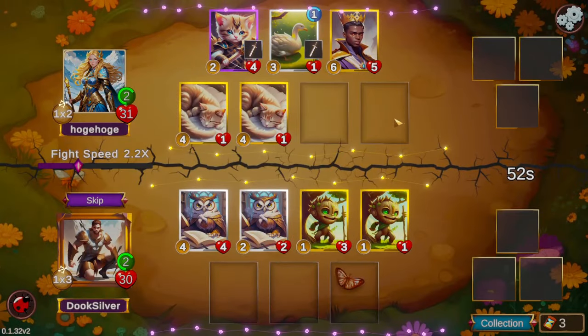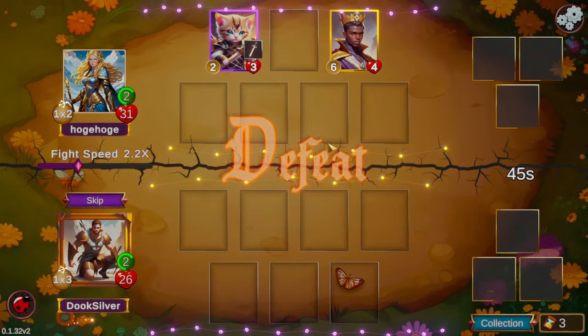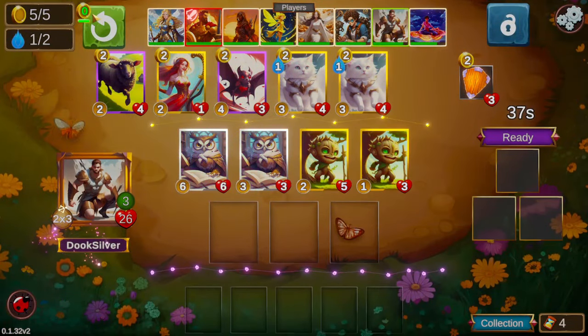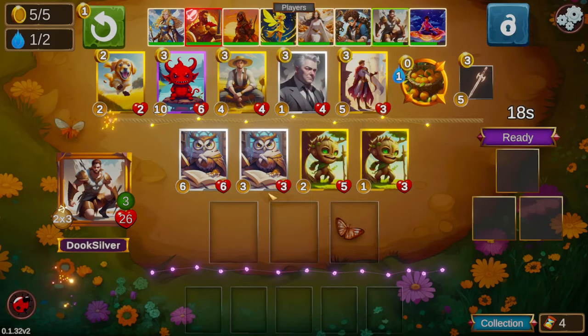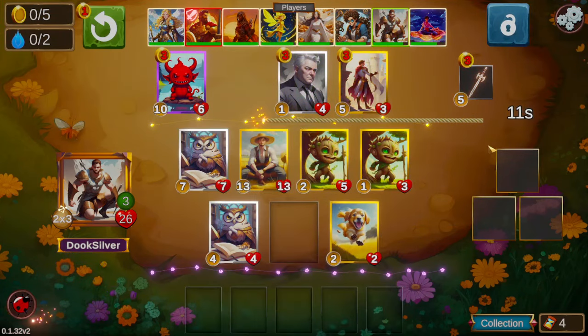We don't get a ton of stats early. Hercules is a great early game hero just because it has three attacks. We do take some damage there early against Freya, which is a little concerning, but fortunately we're not down to 20 yet. We locked a free spell going into three here, just because getting free spells is a little bit harder on 3.0.